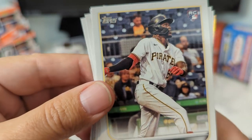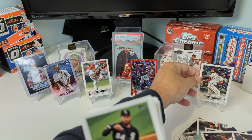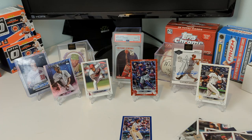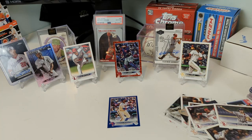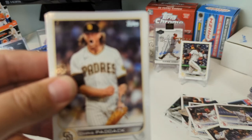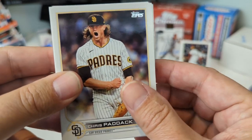We got an O'Neil Cruz rookie — that's awesome! Let me kind of organize this a little bit. It's a fat card. He did not look at the card — I watched him. The battery... no, not battery — we ran out of space on our phone. It overheated and wanted to shut down. So here we are, we had to clean it up to get to this point. Let's finish up — Chris Paddock.